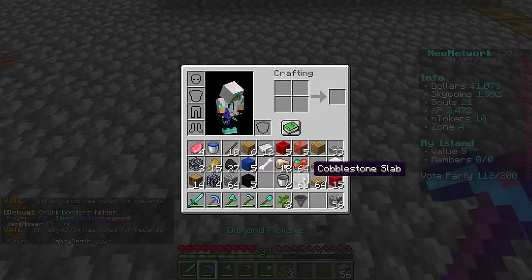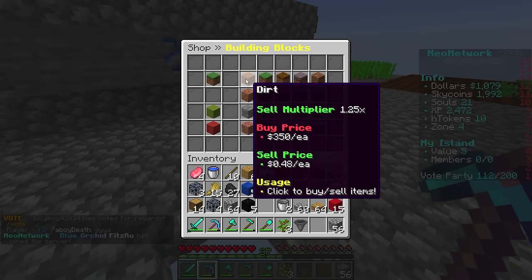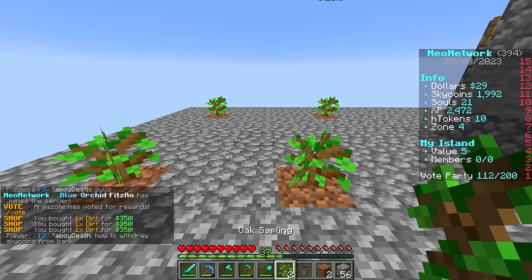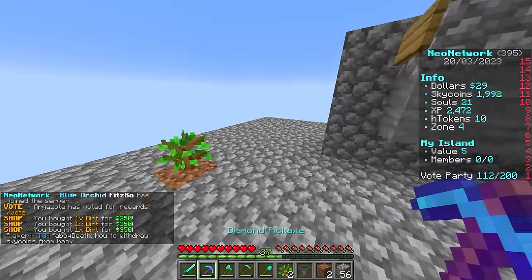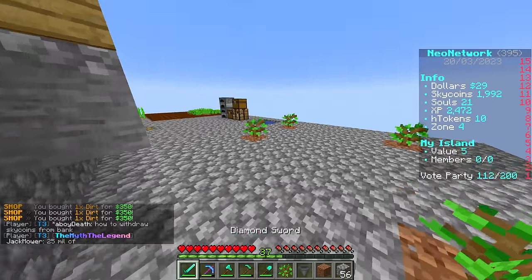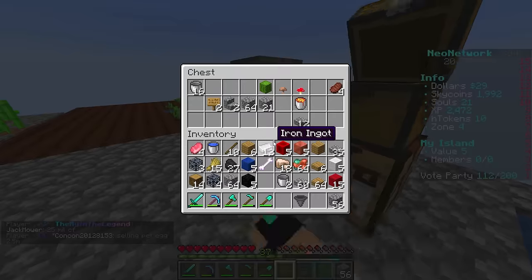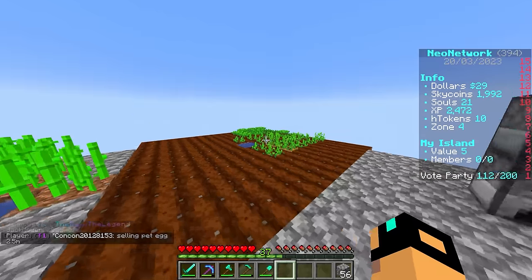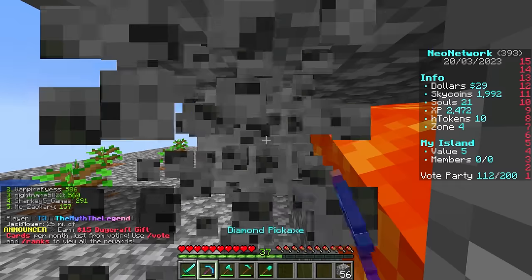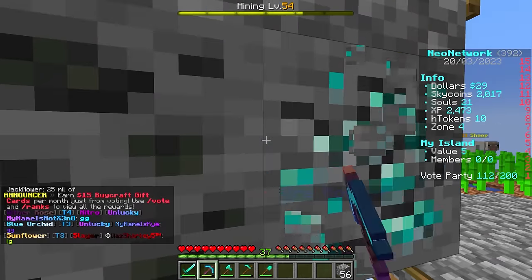Now everything we mine in this area goes straight into the ore hopper - it doesn't go on the ground at all, it literally goes directly into the chest. If you're on Bedrock and want to see where the chunks are, just do /chunk borders and it'll show you the exact same thing Java does with F3+G. We try to add a ton of features to help Bedrock and Java players work together. We got six saplings this time - let's go! We'll have to spend a little on more dirt, but it's a noble thing because we need that dirt to expand.